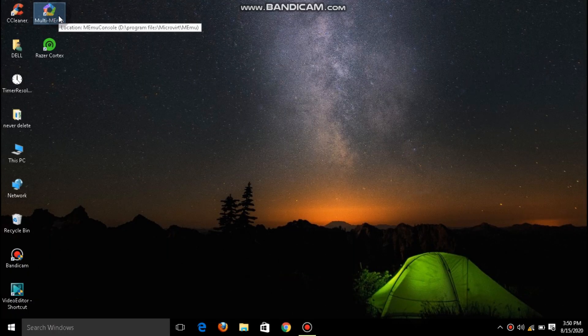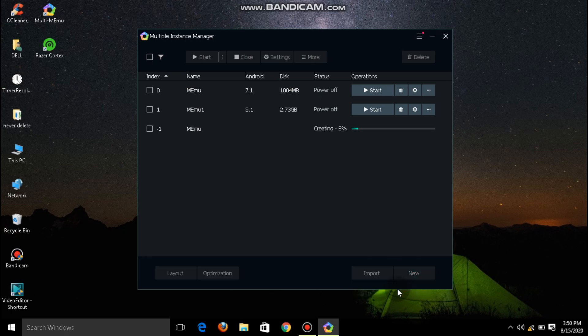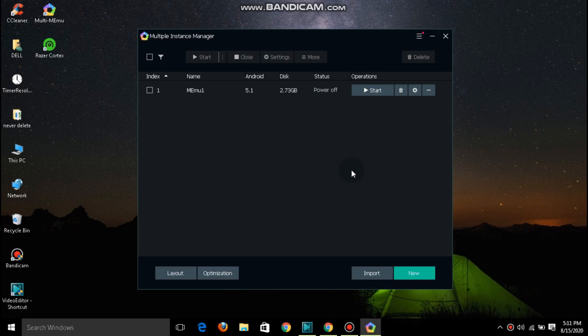First, open MultiMemu on your computer. Then click on New. Select 5.1.1 and create the emulator. This may take a few minutes. And here you go — your emulator version has been successfully changed.